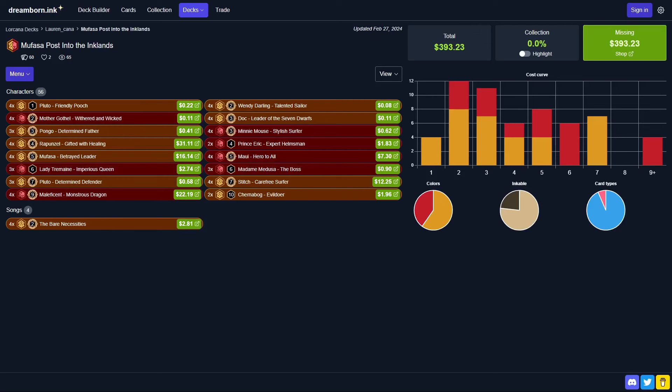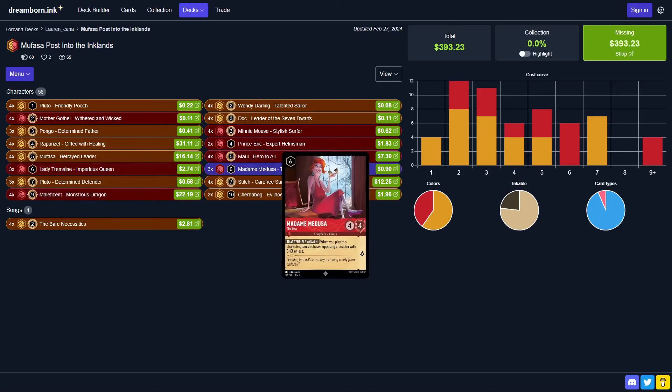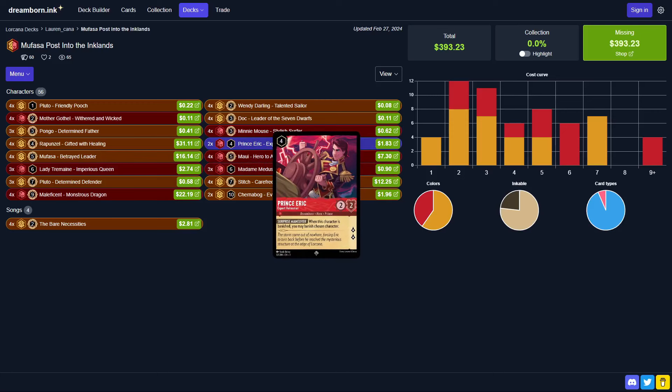I've updated the deck a little bit since last Wednesday when I showed my change. Notably, I cut one Lady Tremaine and added a Madame Medusa, and I cut the two Goofies for two Prince Eriks. This does bring the uninkable count up to 14, which is a little higher than I'm comfortable with, but it's been proven to work so far, so I'm going to go with it.